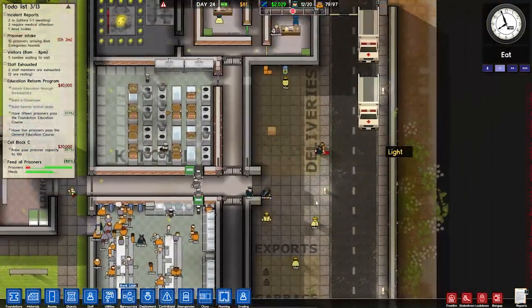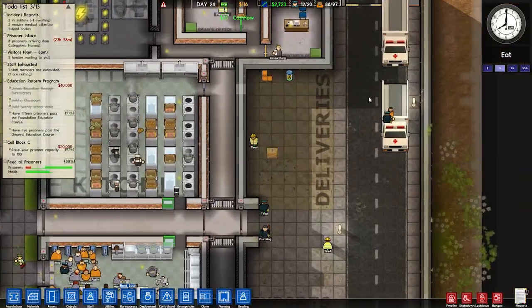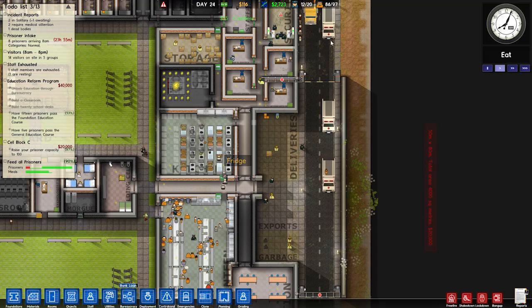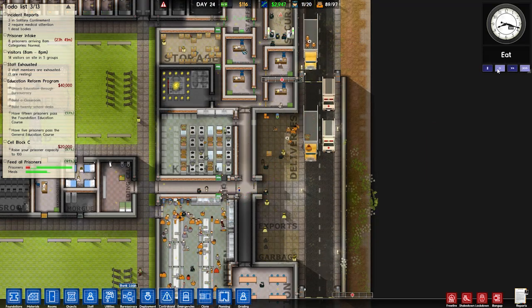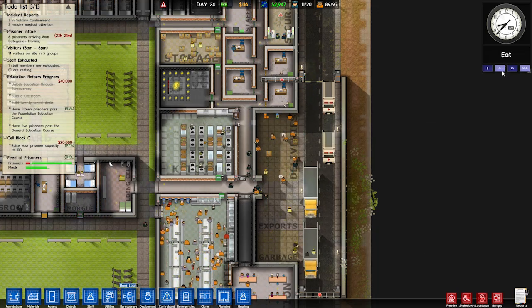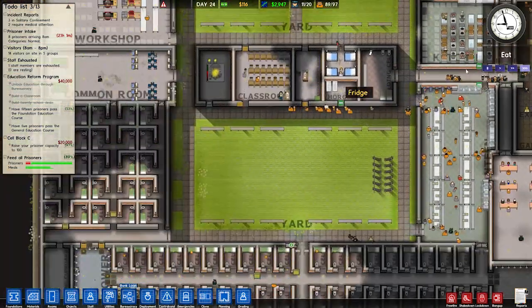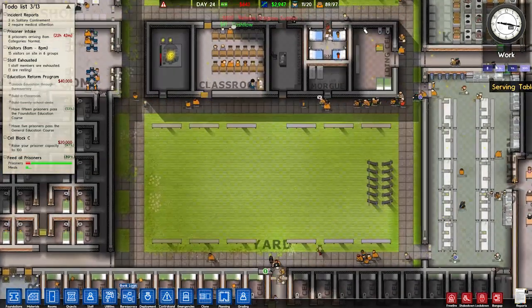Four minutes till new prisoners arrive, a couple of hearses out the front. Didn't we only have one death? Why do we have two hearses? We had three hearses — we didn't even have three deaths, did we? But we have plenty of hearses just in case. Here come all the new prisoners — welcome to the prison of hell. Eight prisoners tomorrow — we only have 89 out of 97 cells filled, so that's not great.